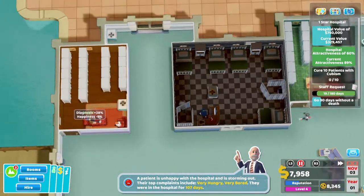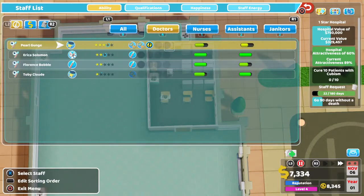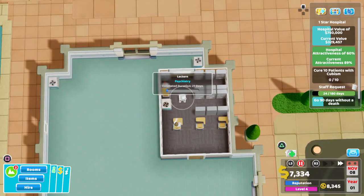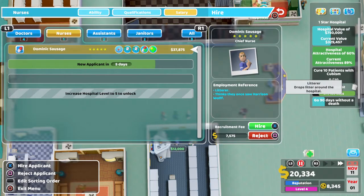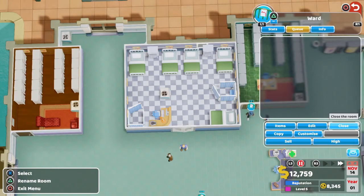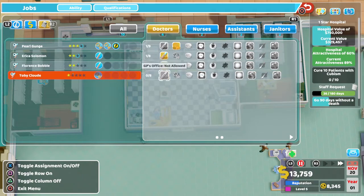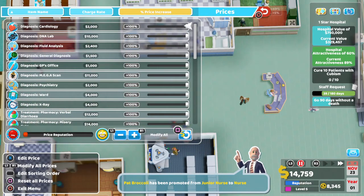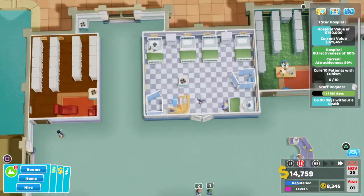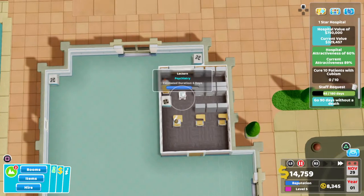I'll hire this one. I'm going to quickly get them trained in psychiatry — I know it takes our psychiatry out of action for a short time, but hopefully training will be quick. I'll hire this nurse and drop them in here, open up the ward. That ward is going to help with diagnosis and some more treatment as well. Seems like a lot of patients for the pharmacy so far.